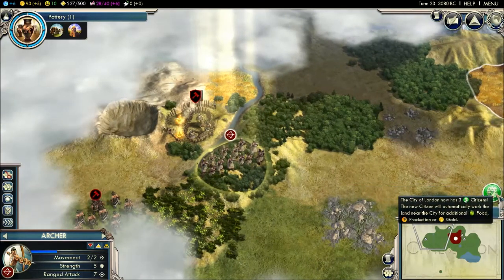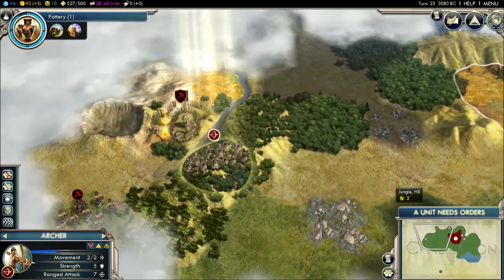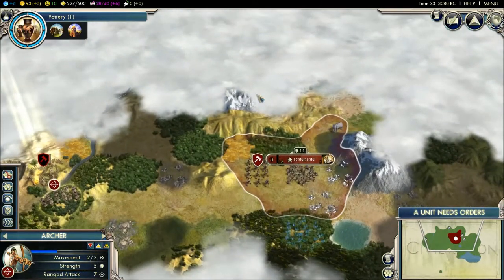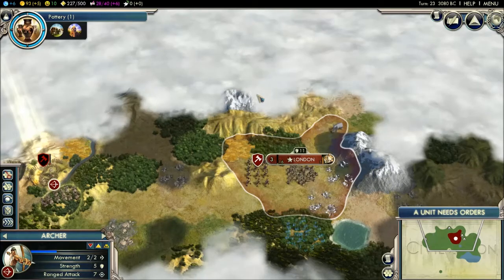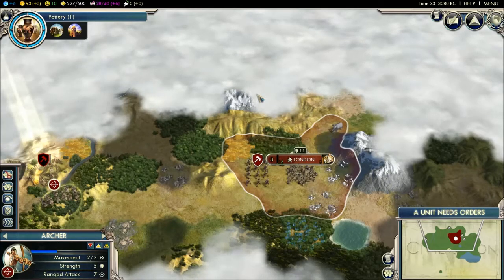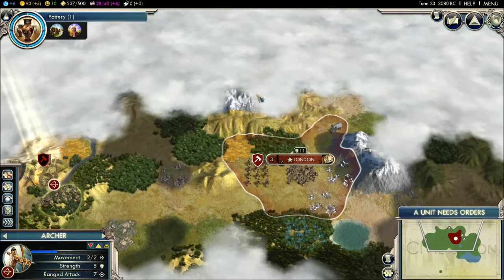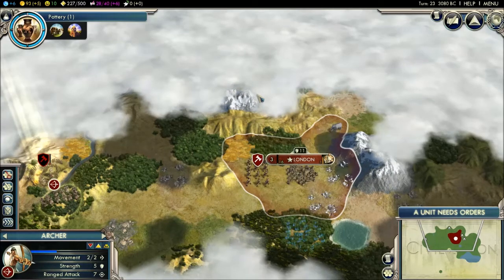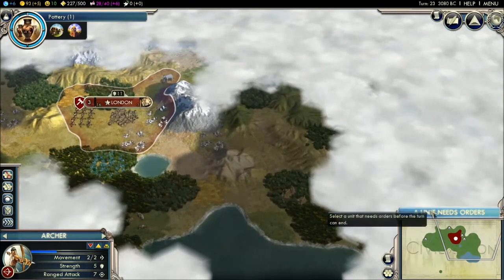London has grown — the city of London now has three citizens, so I'm going to get more food, production, and gold now. When you're building cities, don't expand too much. You need to be careful — don't start making cities at every opportunity you get, because this is going to use up your food, your cities will start to starve, and your happiness is going to majorly decrease. I've done this before and it's not very nice — it could basically be the end of your city.